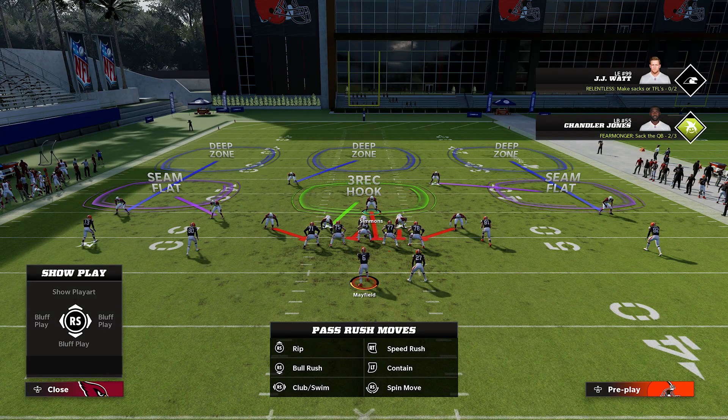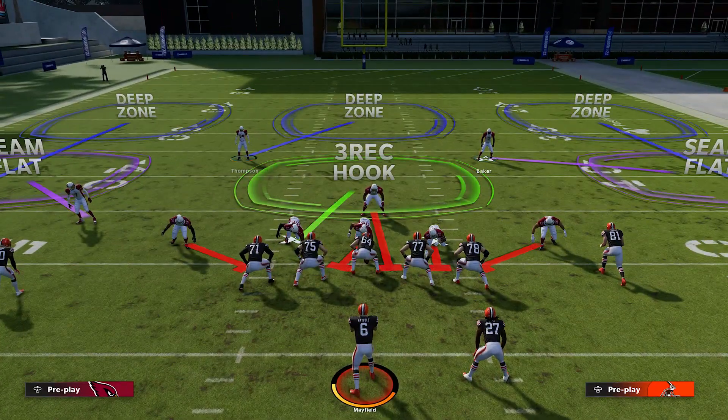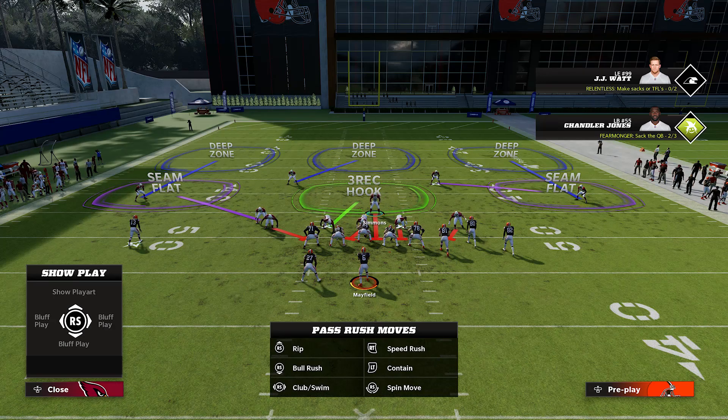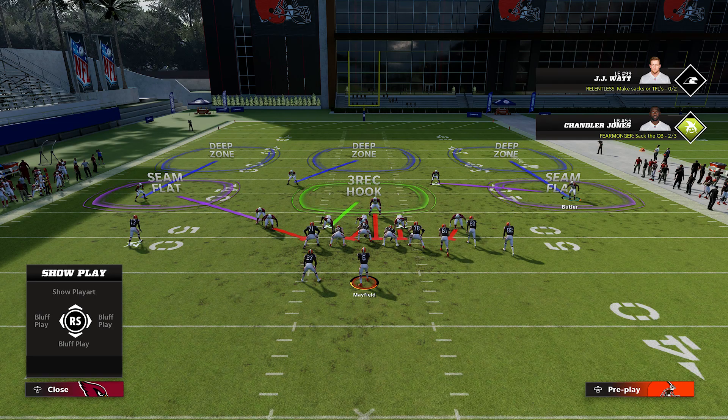Keep in mind that the deep blue zone sometimes this year can get run by by fast receivers — it's just something that's happening in the game. So specifically if I'm going against a bunch or tight formation where this happens more often, I'll manually back up my outside cornerbacks a little bit. Whoever's on the bunch side, I would just back them up a little bit so that they don't get abused on the deep ball.